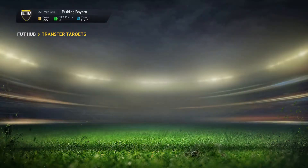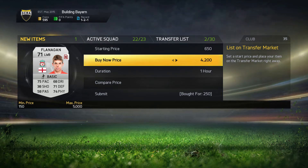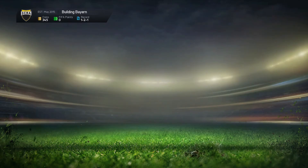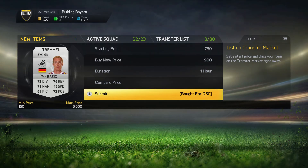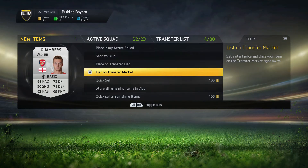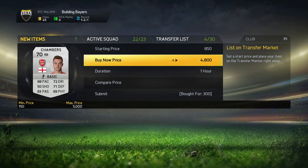We really need to strengthen up at the CDM position. We do a bit of trading: picked up John Flamini for 250 coins at left back, looking to sell him for roughly 900 coins — pretty decent trading. We picked up Tremo for 250 coins and listed him up for 900 coins. With the new price cap system it does take a bit longer listing players. We also picked up Chambers for 300 coins and will sell him for 900 coins.